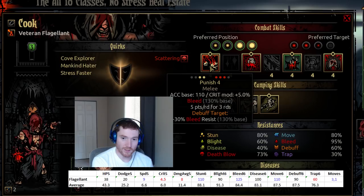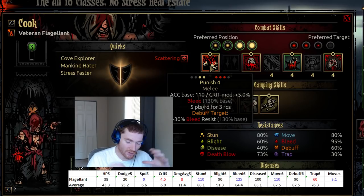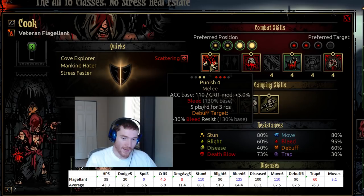Punish is a fairly solid ability — it puts a large bleed on and puts a bleed debuff on the target. I don't really like debuffs, but it's not that important that the bleed debuff lands. You're going to be using Punish almost every single round anyway, so you have a lot of chances to apply it, and it makes your primary damage dealing more consistent. Bleeds are really strong in the game right now — all the new content is less resistant to bleeds and more resistant to blights, and the meta has basically shifted the focus toward bleeds. They also buffed some bleed abilities, like the highwayman's bleed ability.